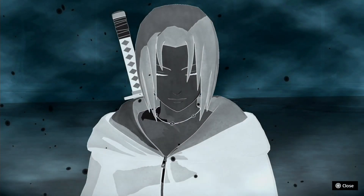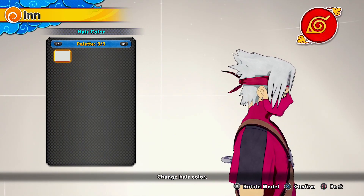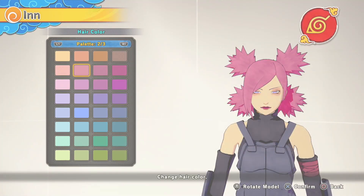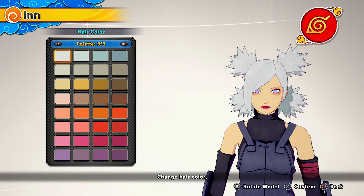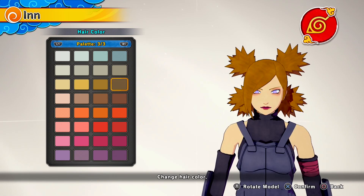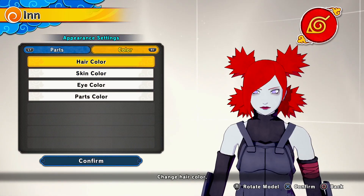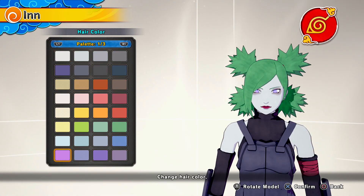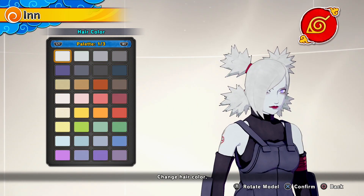Bandai Namco and Soleil also added brand new hair colors as well as a brand new skin color. We now have another full palette of hair colors — they look really saturated, really vibrant, they really stick out. Even the new skin color looks more of an Otsutsuki color compared to the last one added with the Modder update.